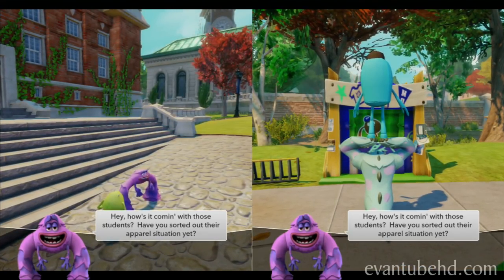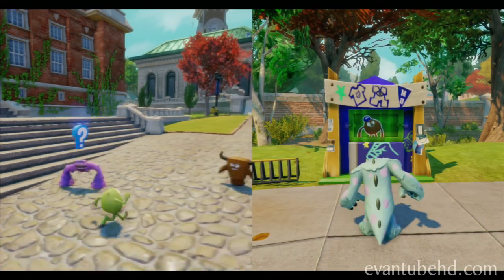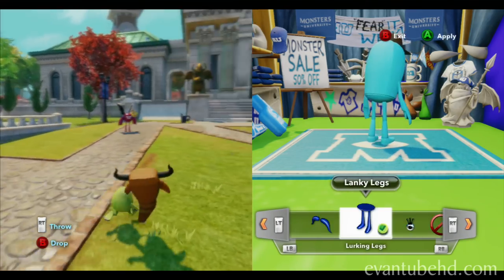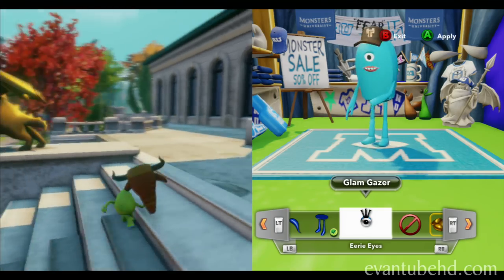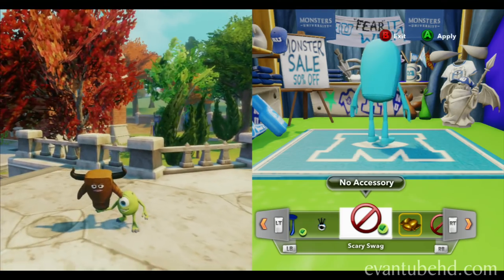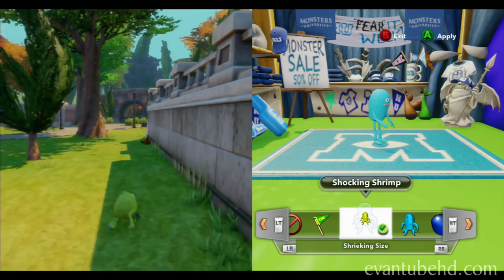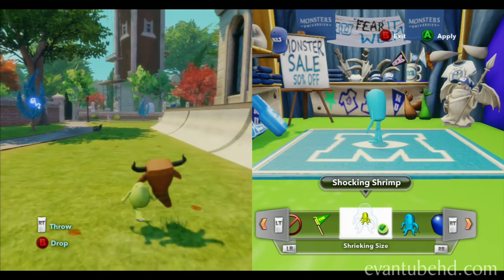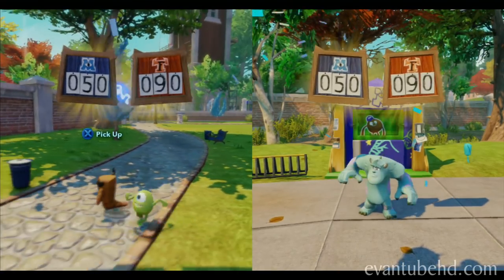We gotta change this guy's hat somehow. Come on, follow me, dude. Let's explore Monsters University — put me down! This guy needs some changing — he doesn't have the fashion. All right, I think that's good — we took the hat off. Come on, we gotta get out of here — we gotta get you some style, man. I completed that mission!